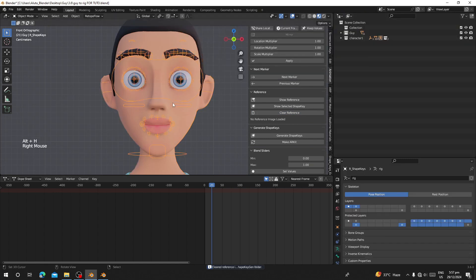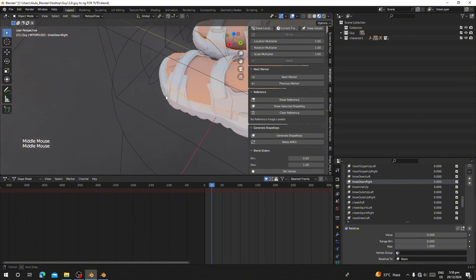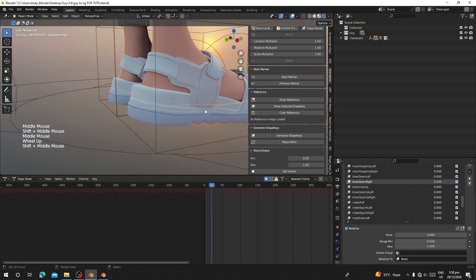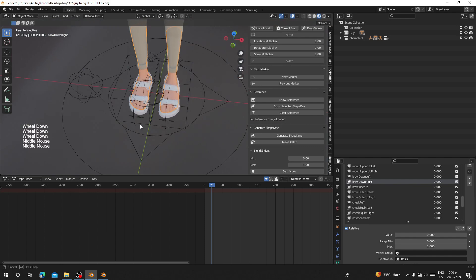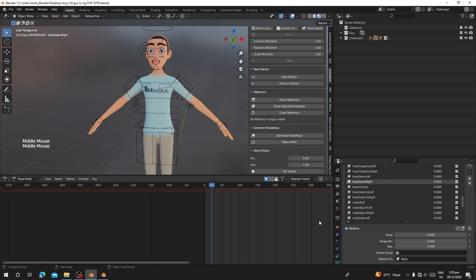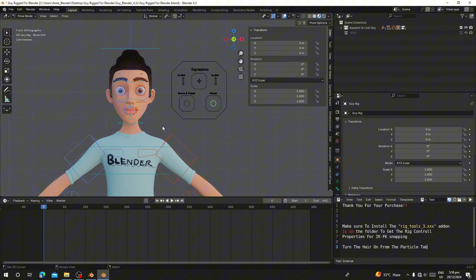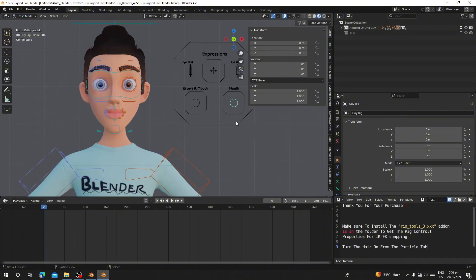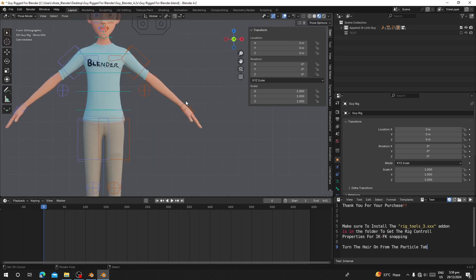Once you're done, click Clear Reference and go back to your normal view. Your character is now rigged with all blend shapes. If you purchase the add-on, you'll receive this character for free. If you want the full character that's been rigged with Shape King, there will be a link in the description where you can also get extra resources.